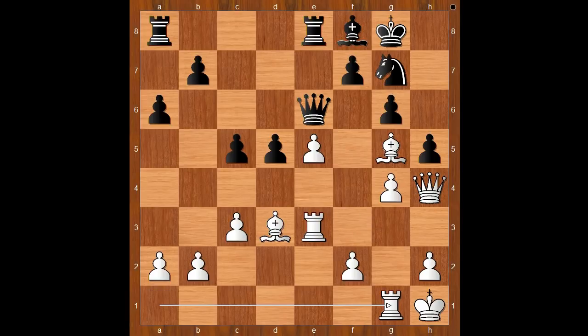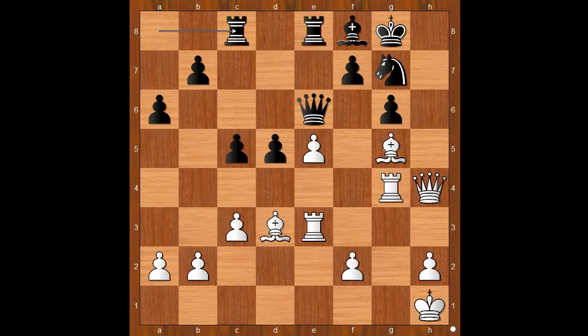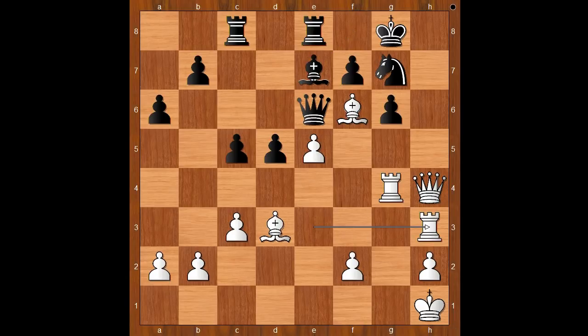So we have rook to g1 first. h takes on g4, rook takes on g4, rook from a to c8. Bishop to f6, bishop to e7 — it is too late now. Rook to h3. Walbrodt played bishop takes on f6. After playing this move, Walbrodt wanted to resign, but it was too late — Tarrasch had already given him checkmate. What a brilliant attack by Siegbert Tarrasch!